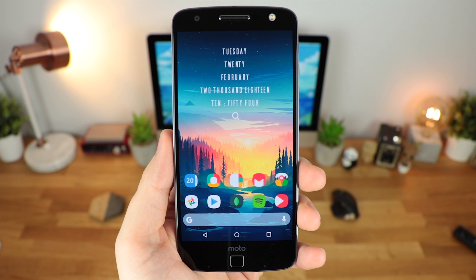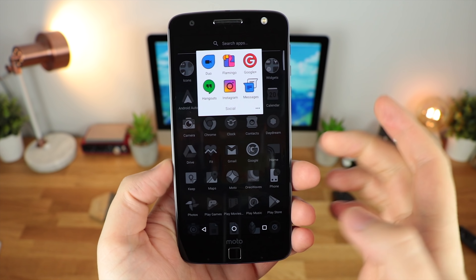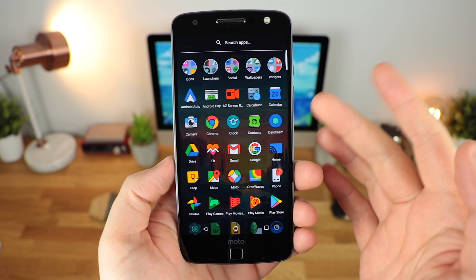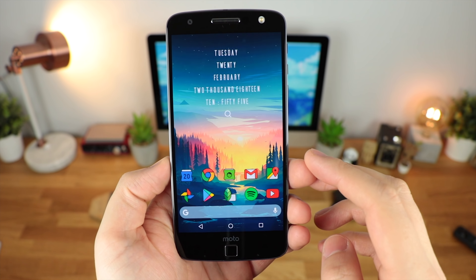Next up and my favourite on the list has to be the Dark Matter icon pack with around 2,800 icons and 108 cloud wallpapers. This one here has a very unique design to it and it's also a very clean icon pack. You've got some very nice bold colours, however everything is outlined in black which I think really makes them pop, especially on an AMOLED screen.